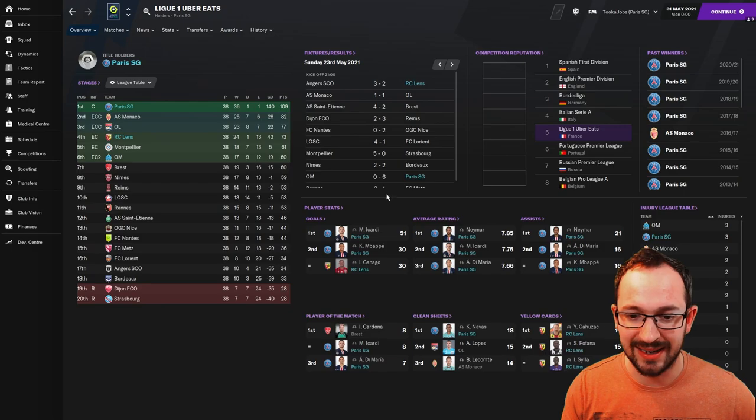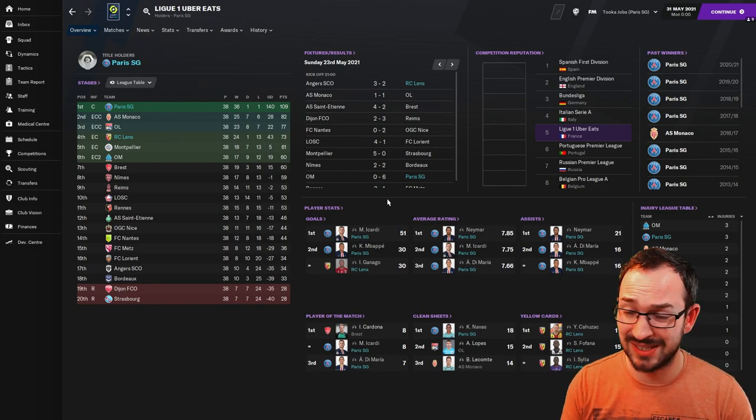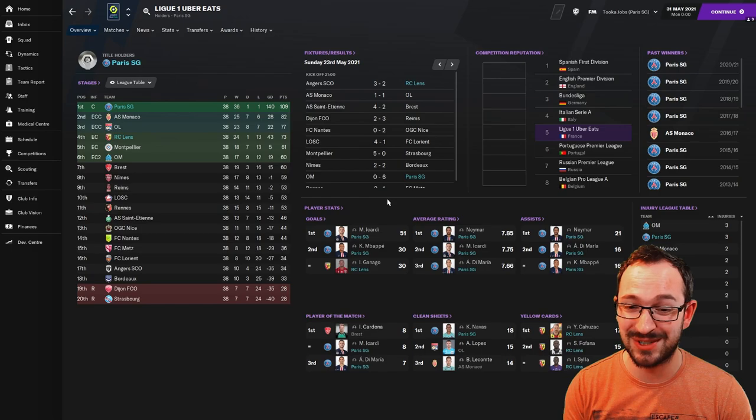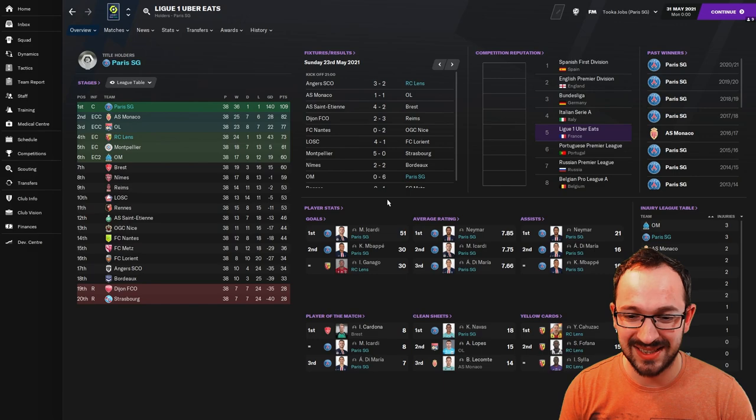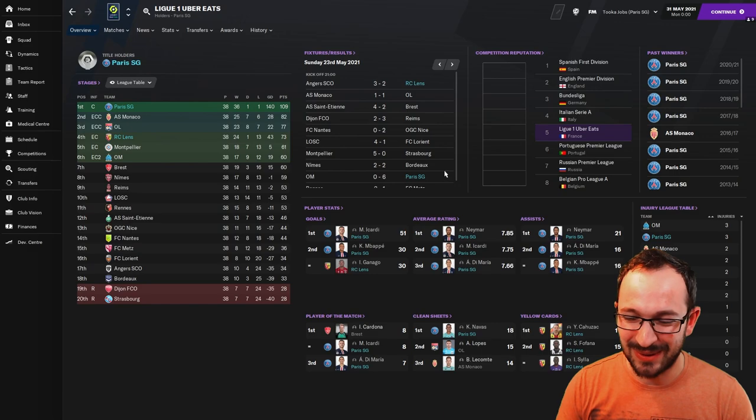Top three players: Icardi with 51 league goals, Mbappe with 30, and Ganago with 30. Mbappe actually played mostly on the right hand side as a winger - he only had 10 games as a striker, which is up to the assistant manager, so he probably would have scored more as a striker. Average ratings: Neymar, Icardi, and Di Maria first, second, third. Assists: Neymar, Di Maria, and Mbappe with 21, 16, and 16. Player of the matches: Icardi and Di Maria joint, with Navas getting 18 clean sheets.